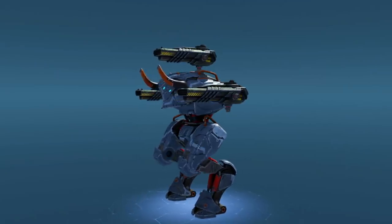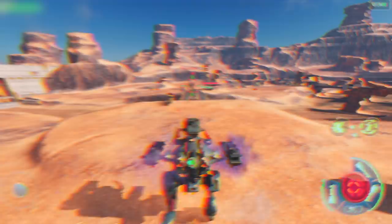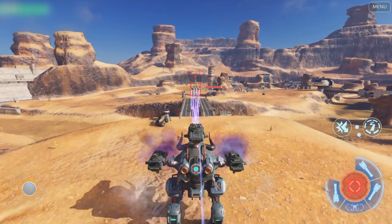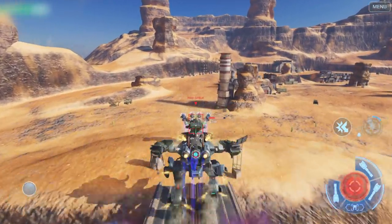Icarus Engineers suggest equipping Minos with a beta slot shotgun, Squall, or Cyclone. The closer you get, the more damage these weapons deal. And since Minos can get in close really quick, both these guns will be a perfect match for it.